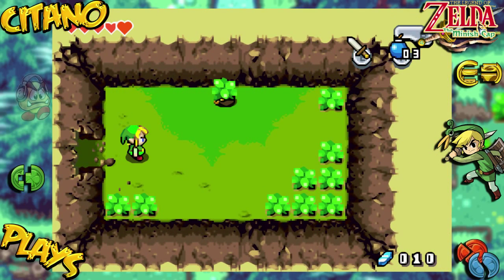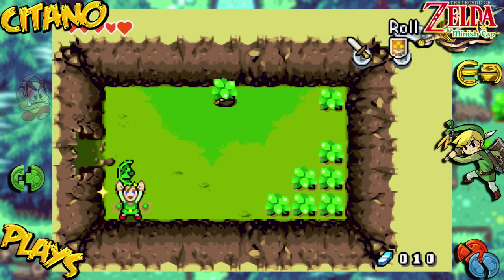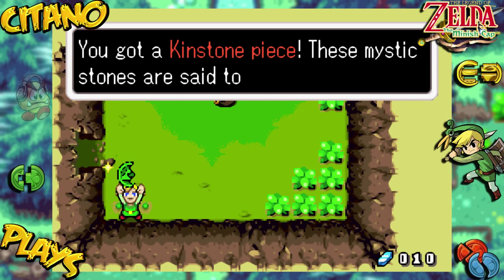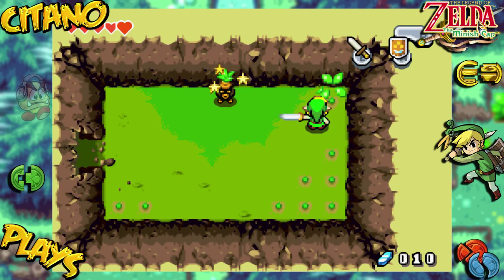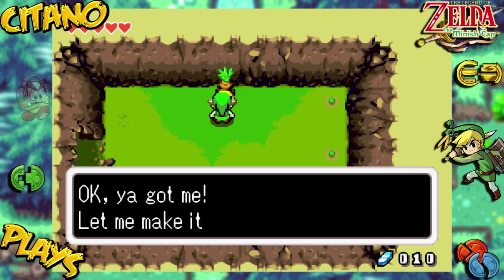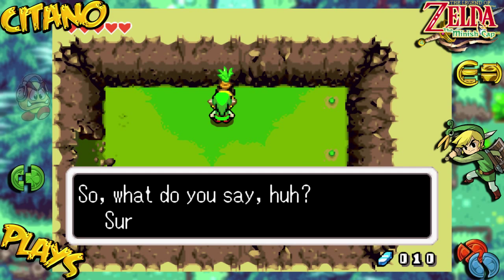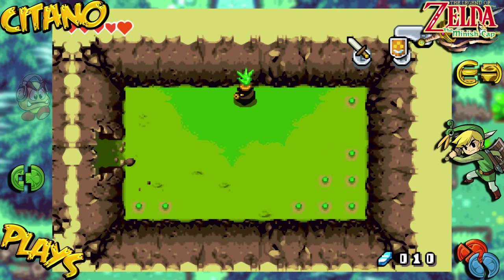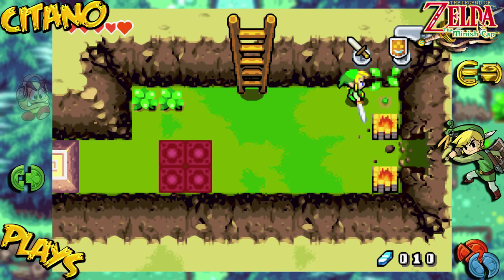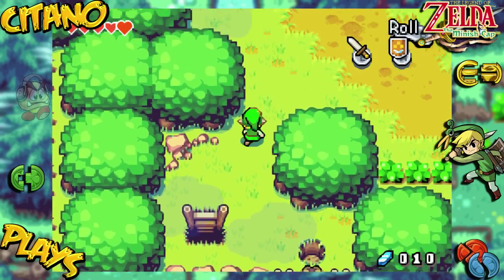There we go — a Deku scrub! He's offering elixir bottles for only 20 rupees. Why don't I want the bottle? Well, I do want the bottle — that's just the problem. It costs 20 rupees and I have 10 rupees, so we have to get some more rupees before we can even get the bottle.